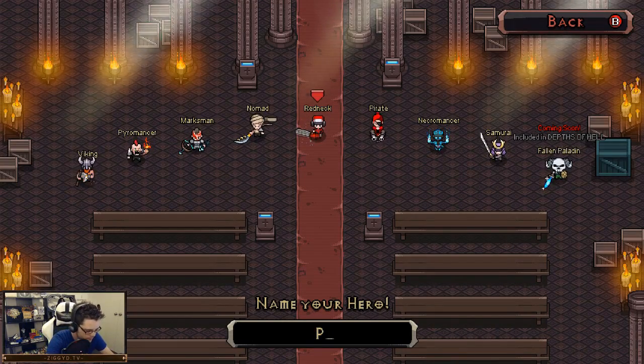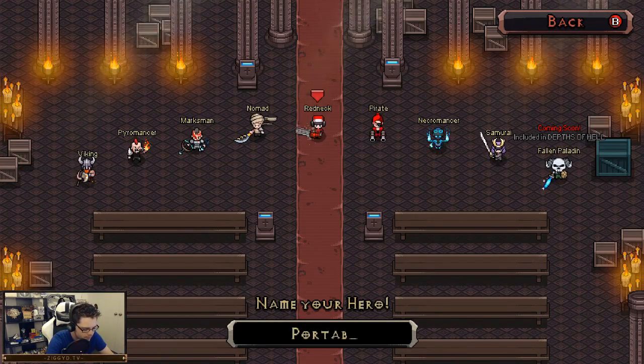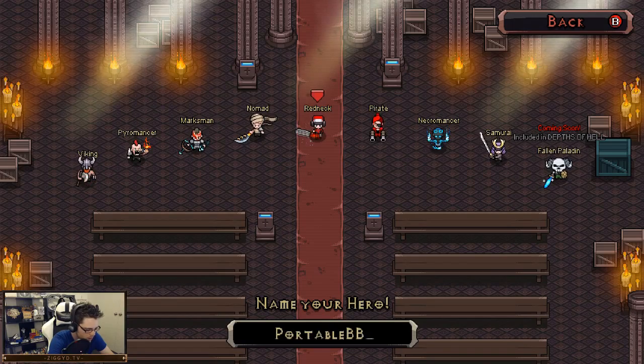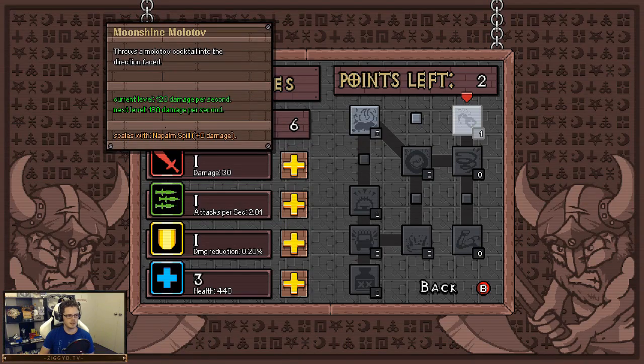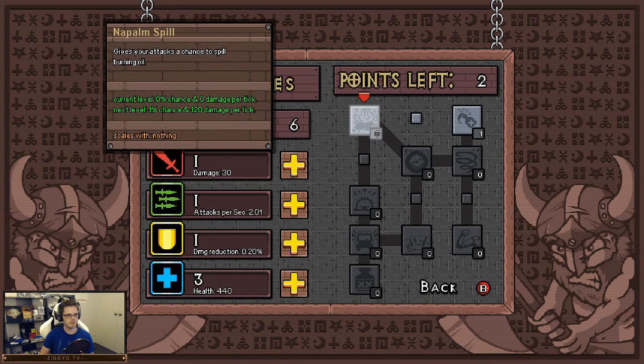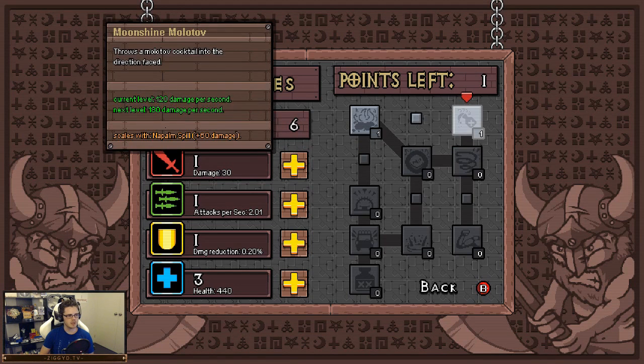Portable barbecue, alright. Portable barbecue. What do I want to get here? Scales with nothing. Scales with napalm spill, which is this one. Let's get some napalm spill action going on then.